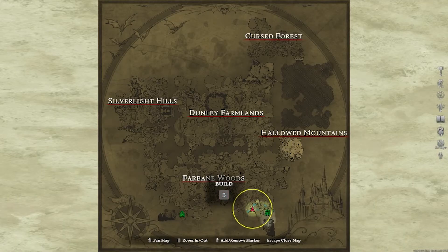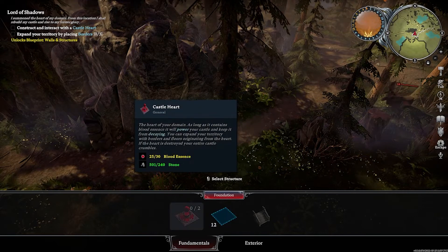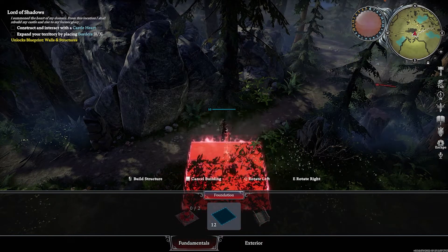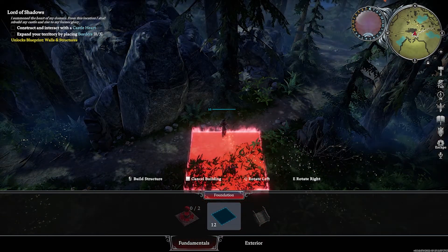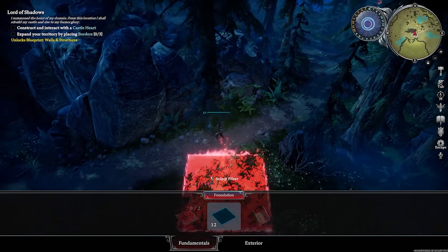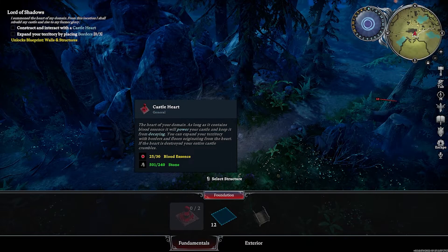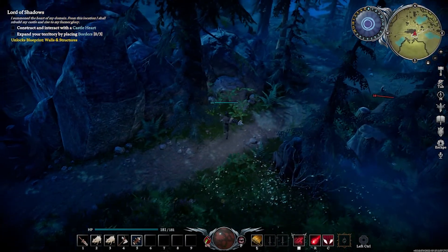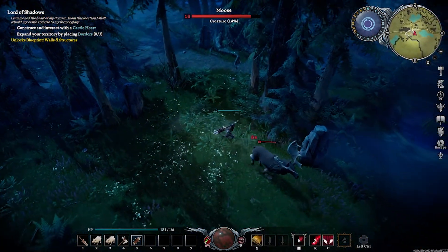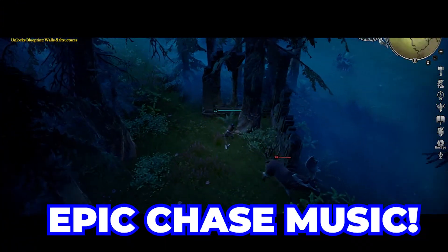Found your territory — they're placing borders. Needs a castle heart. That means blood essence, right? Come back here. Epic chase music.